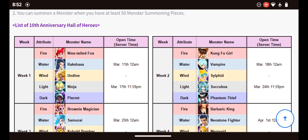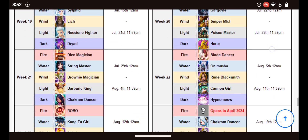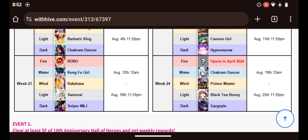Every week it changes. March 11th is when it starts, and then it ends March 17th. Immediately afterwards, on March 18th, you'll get the second one, and it goes on and on like this for the next few months until the end of August. Which, it's interesting — Week 24, you'll see that the Fire one is blurred out.